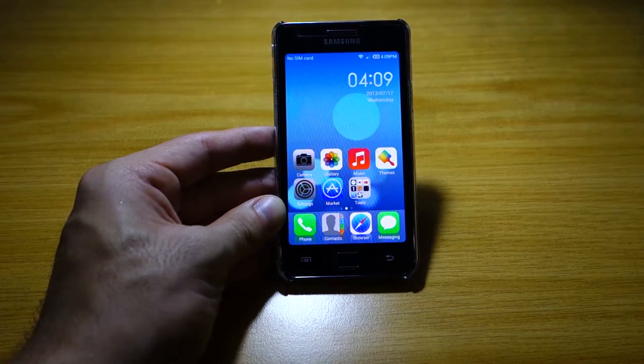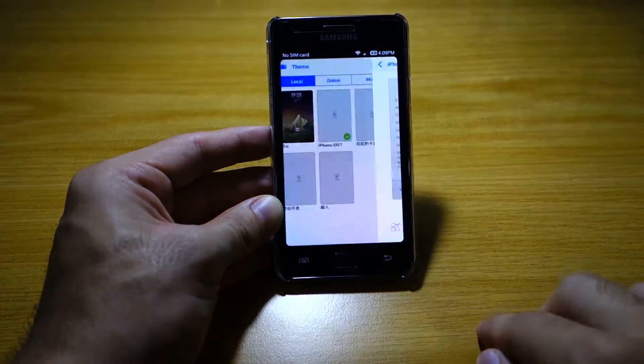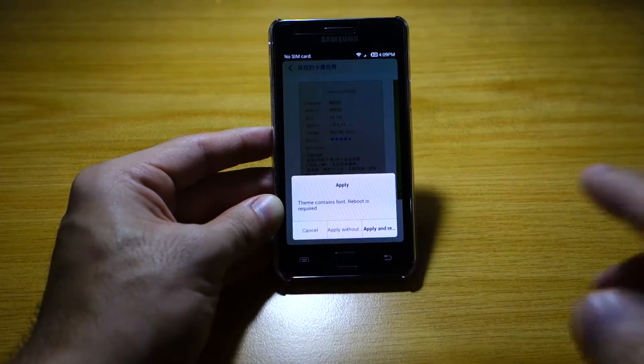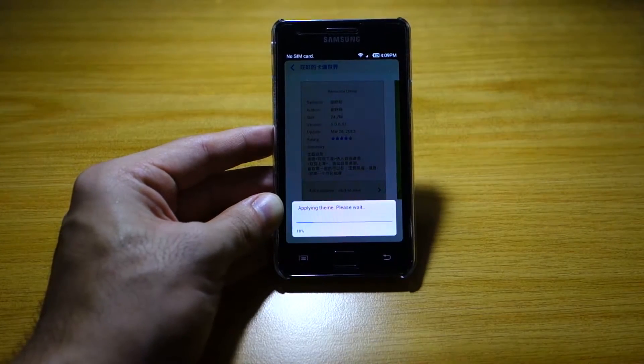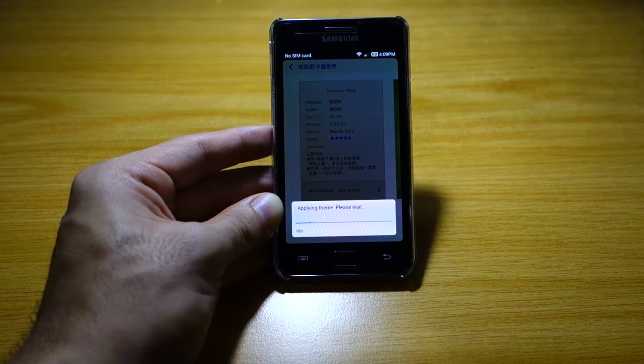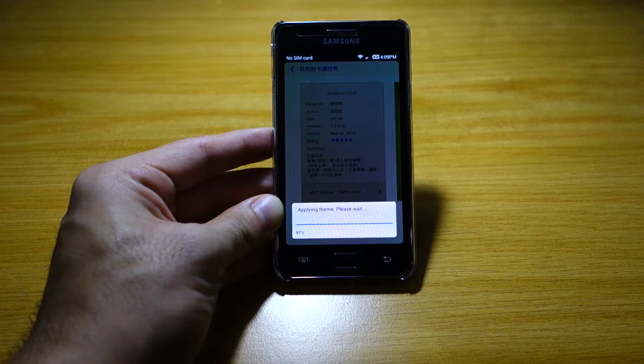Of course you can also install typical Android apps via the Play Store. Lastly, I want to show you the funky cartoonish theme. I have no idea what it's called — it's in Chinese — but if you can read the Chinese characters, feel free to leave a comment below.